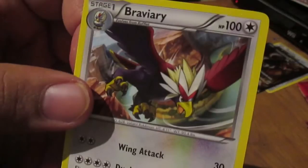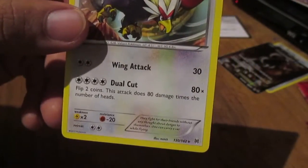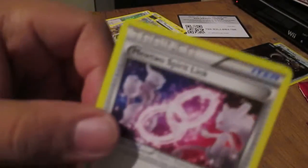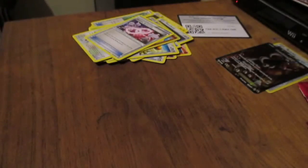We have a Braviary, if I pronounced that right. I might butcher it, but it looks pretty good. Liking it. Looks beefy, very beefy. And a Mewtwo Spear Link — I think I already had this one before.